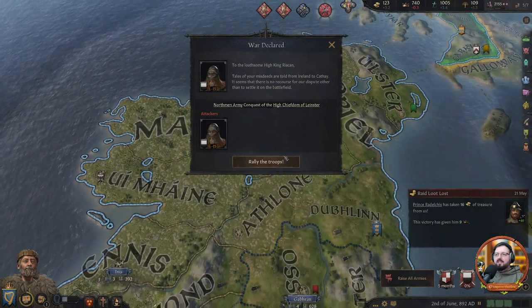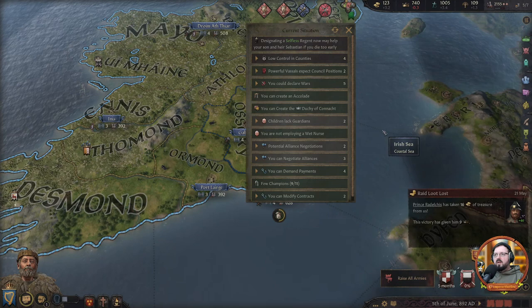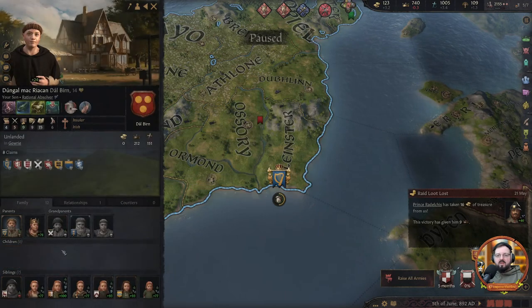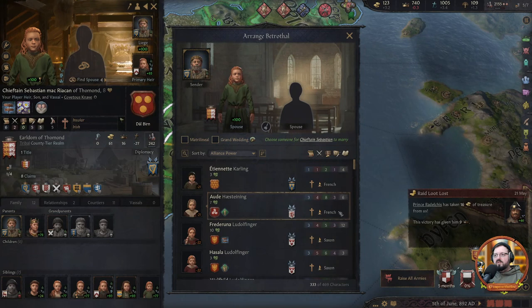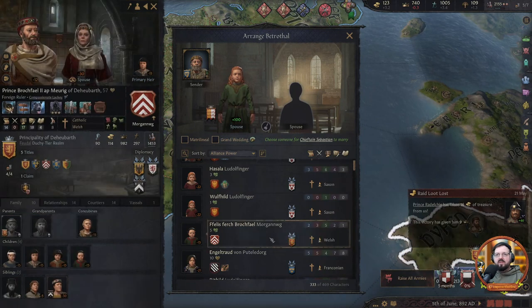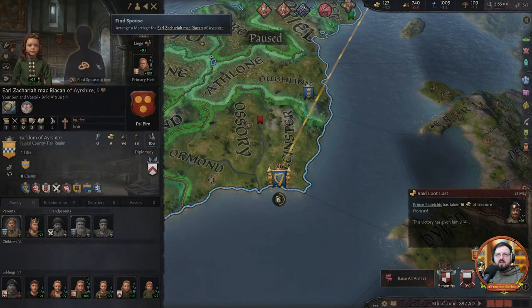War declared — the high chiefdom of lines is what they want. We'll call in our allies to help us defend this. Honestly we need more allies. He can't get an ally — is he married yet? No. County of Isidon, the Welsh, Principality of this... it's 1,400 so we'll take it. It's no Alba, but I'll take it in a pinch. Duchy of Puigues, Duchy of Minden — those don't help us.